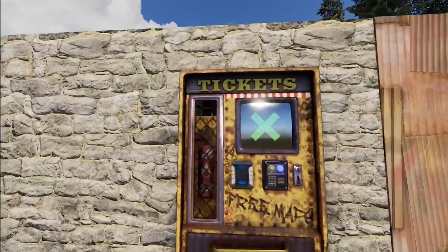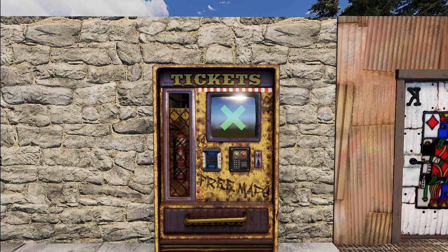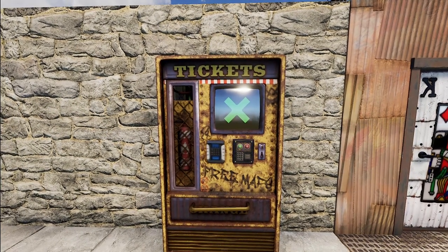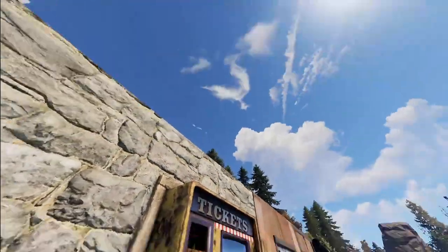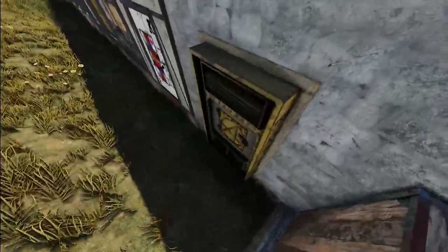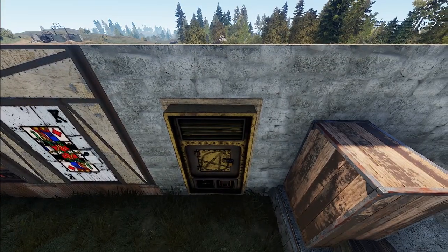Over here we've got a vending machine themed after this update. It says tickets and free maps and so forth, and it even has a blue keycard scanner on it. It's definitely very beat up. Coming around to the other end, there's not really too much going on — just a little anarchy symbol.